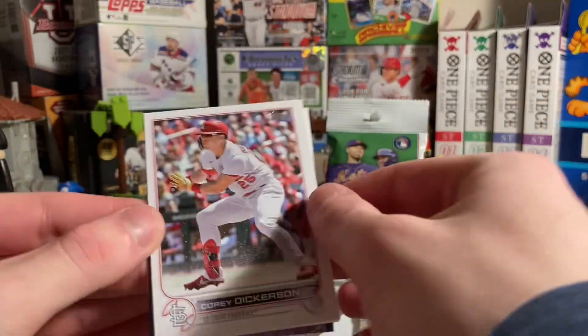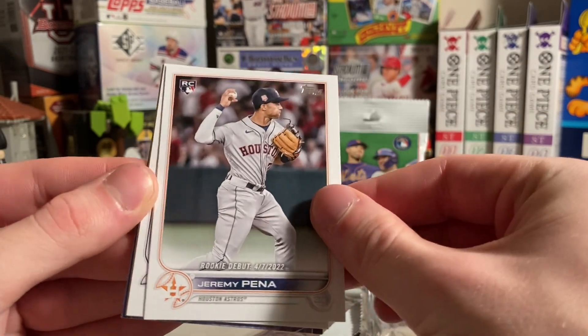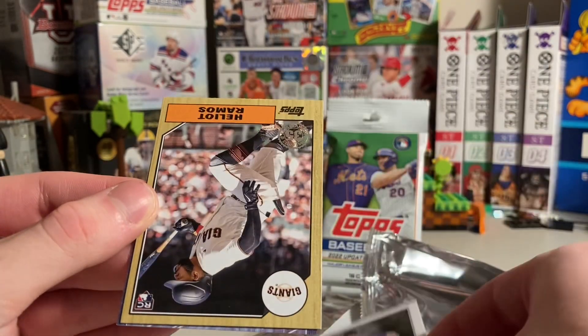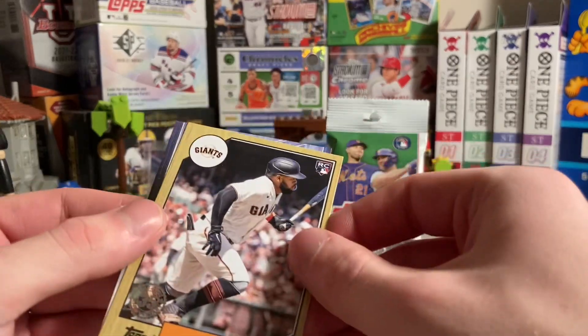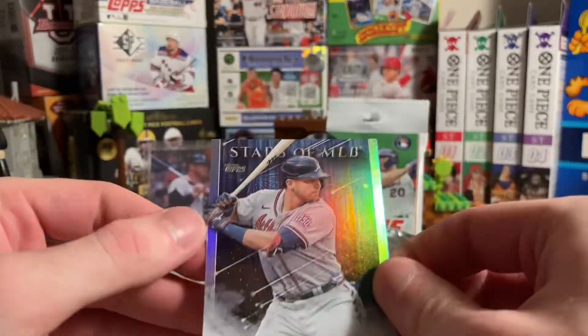Lugo Sims. I don't think I've gotten a single rookie that's not a rookie combo in this pack. Corey Dickerson. Rookie debut — Jeremy Pena. Nice. Chad Kuhl. And Helio Ramos — I think he's back in AAA. Nice card though. And the previously mentioned Austin Riley.